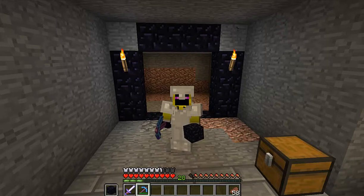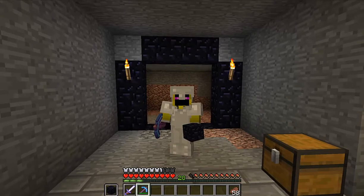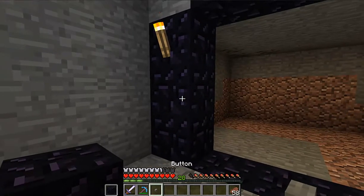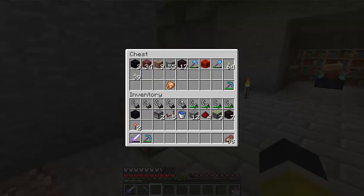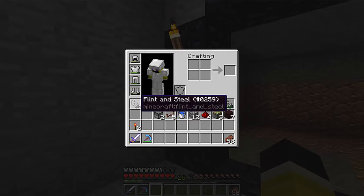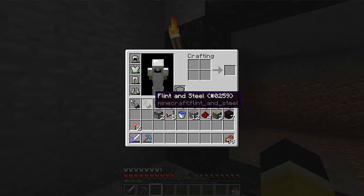Welcome to this tutorial on how to make a portal switch to turn the portal on or off. We're gonna start with placing a button. These are the items you need by the way — you need a lot of flint and steel. You can also use stacks of fireballs but I recommend flint and steel.